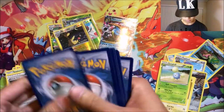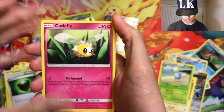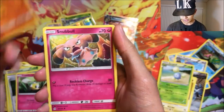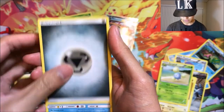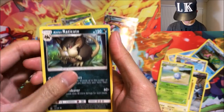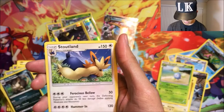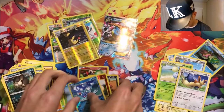Last pack: Sun and Moon — can you be good to me please? We got Cutiefly, Makuhita, Snubbull, Alolan Ratata, Sandile, Steel Energy, Pelipper, Exp. Share, Alolan Raticate — a reverse Brionne — and a Stoutland to end it off.